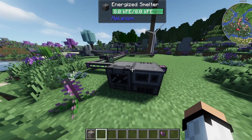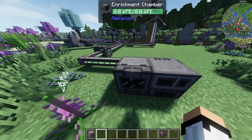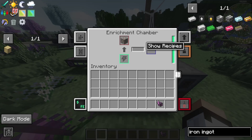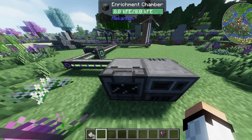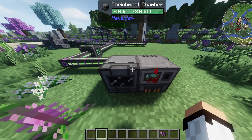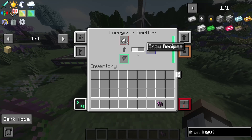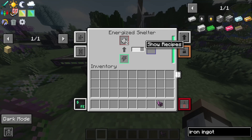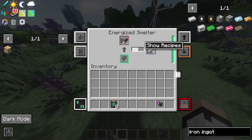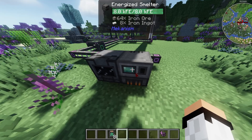For basic double ore processing, you just need an enrichment chamber. Put your iron ore in and you get something called iron dust — two iron dust per ore. Then put that iron dust into an energized smelter and you basically get double ores. One iron ore in, two iron ingots out.